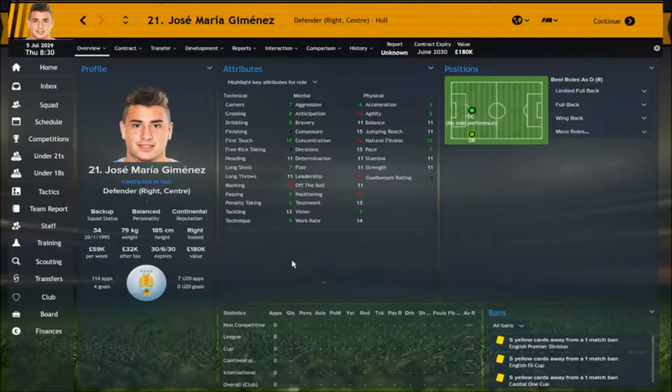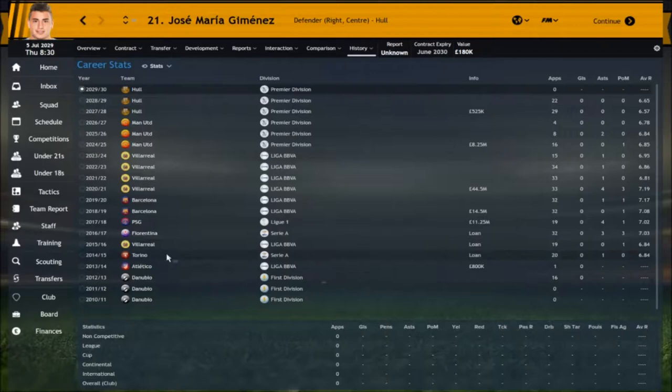Here he is 15 years into a different save — my Hereford save from Twitch. He's got 114 caps and 4 goals at the age of 34 for Uruguay — a great international career. He's now at Hull, transitioned into a bit of a right back but mostly a centre back. In this save his dribbling hasn't really progressed, but look at the marking — 20 marking! The tackling and heading have declined due to age, but the mentals are fantastic: 17 leadership, 17 positioning, 16 concentration, 17 anticipation, 15 composure, 15 decisions. It's a shame his aggression hasn't taken off in this one, and his strength and stamina have declined — but that's just down to age.